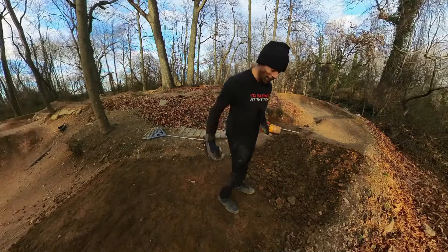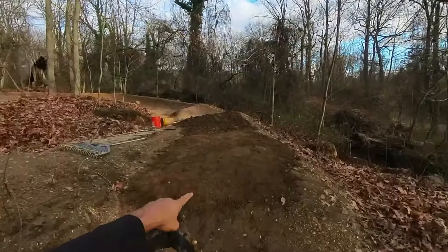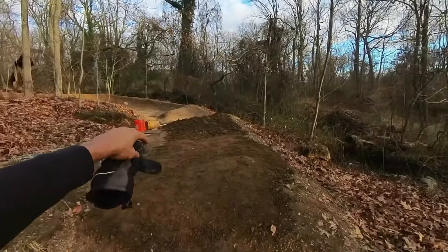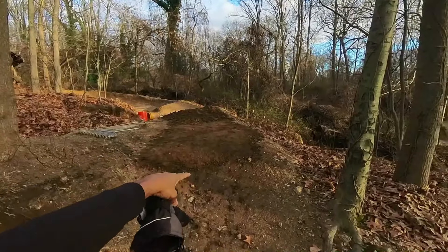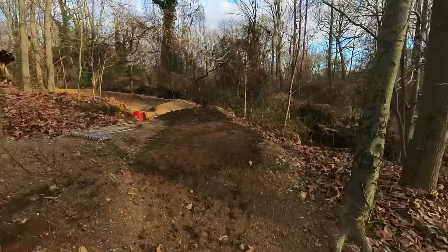Now it's ready for some dirt packing action. As you can see from this angle this is a step-down jump. What I want to do is make the landing as high as the lip — at least, it might have to go even higher — so that way it'll be more of a double and you'll get a whole bunch of pump coming down. From here the lip looks like it's about two feet higher than the landing, so we want to get that landing nice and high so when you get that pump coming down it's gonna be crazy.